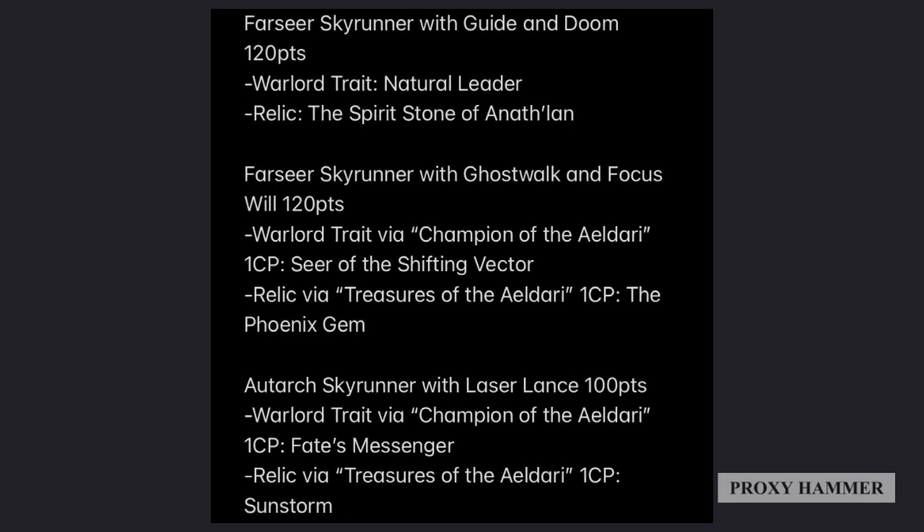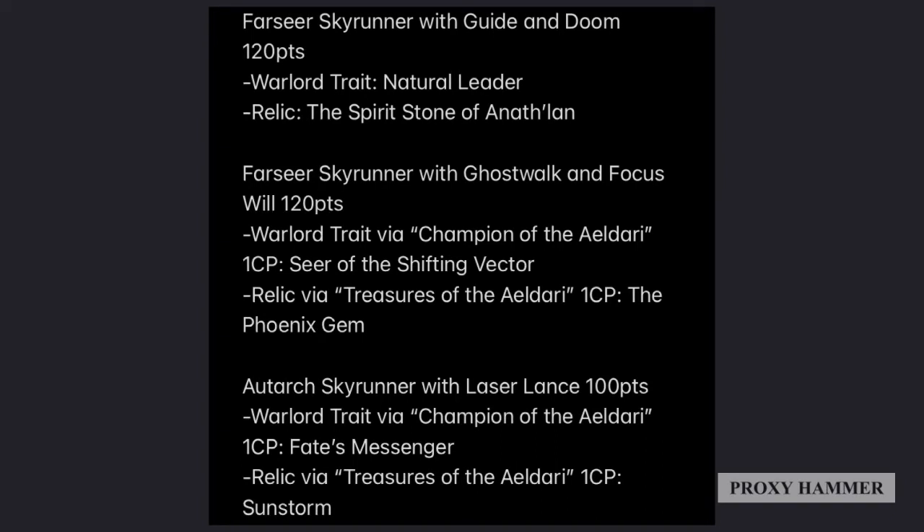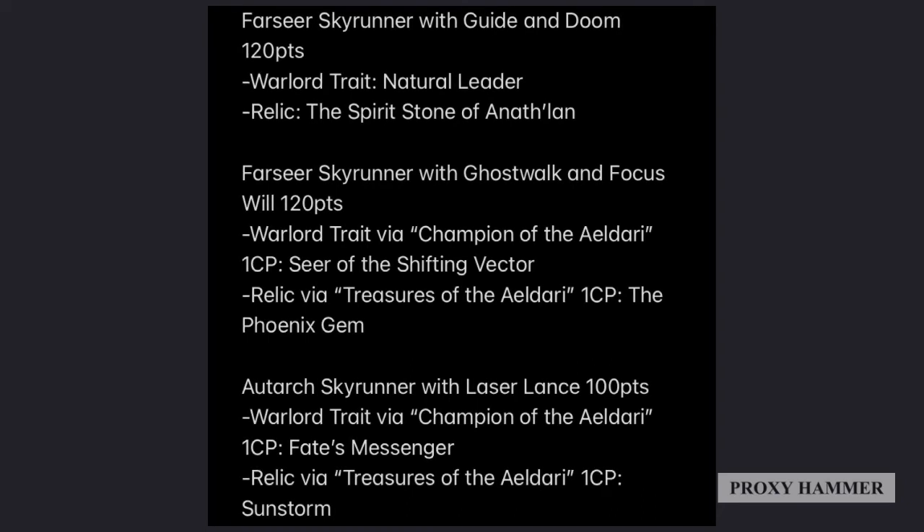Lastly for HQ we have an Autarch Skyrunner with Laser Lance. He has the Warlord trait Fate's Messenger to help keep him alive when shot at, and the Relic Sunstorm which helps him capture objectives and move a little faster. He's kind of your lone wolf and support unit — early in the game he'll support your units, charging in and giving buffs, and then later in the game he'll break off to capture objectives, providing an objective-secured character who can steal objectives from enemy units in the mid-to-late game. He's a versatile piece that can do objective control or support your army in combat and shooting.